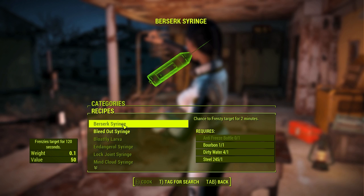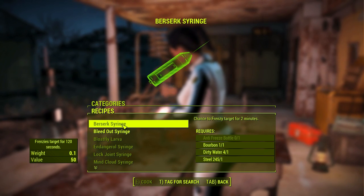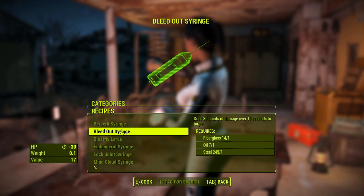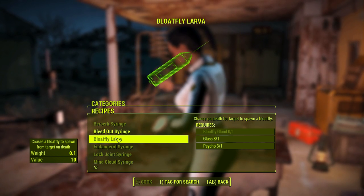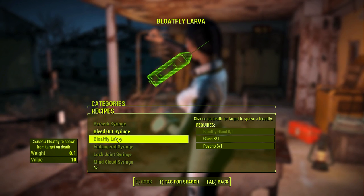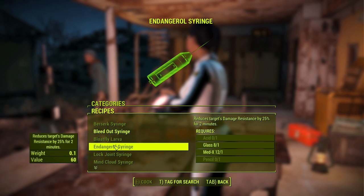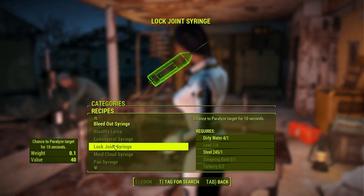The Berserk Syringe has a chance to frenzy targets for two minutes. The Bleed Out Syringe does 30 points of damage over 10 seconds to the target. The Bloat Fly Larva syringe gives a chance on death for the target to spawn a bloat fly — which just seems like a troll. The next syringe reduces the target's damage resistance by 25 percent for two minutes.